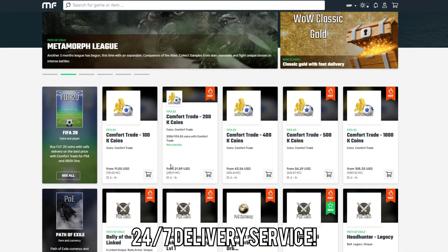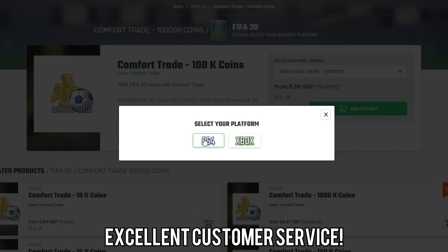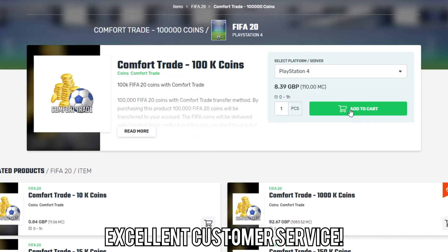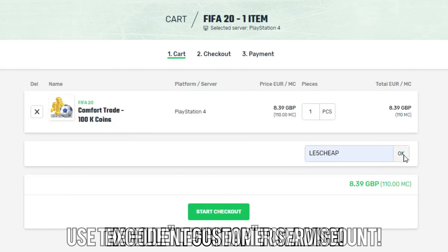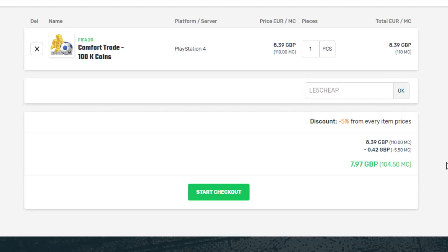To get the cheapest FIFA coins on the internet, make sure to go and check out Mule Factory. I've left a link in the description and a discount code as well. You can get 100,000 FIFA coins for just £8. Go and check them out — they're 100% reliable, I've used them so much. Make sure to use the code LE5CHEAP at checkout and let's get into the video.